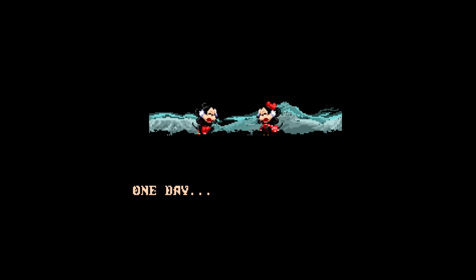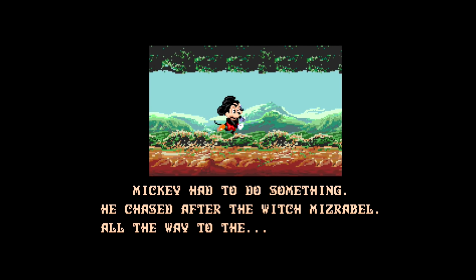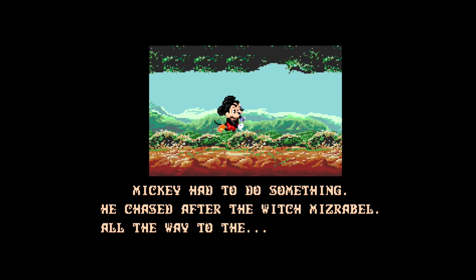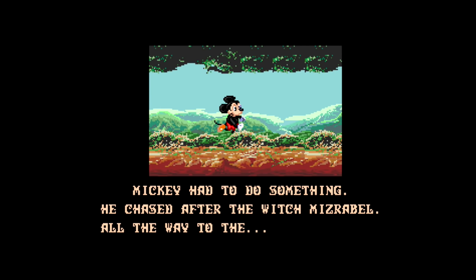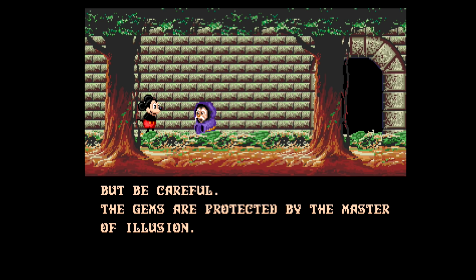The story starts out like most tales of this nature. A couple of happy people are minding their own business when some miserable spoiler of fun has to ruin it for everybody. The evil witch Miserabelle has kidnapped Minnie, and Mickey must conquer the Castle of Illusion to get her back. You must first collect the seven gems of the rainbow in order to unlock the final path.